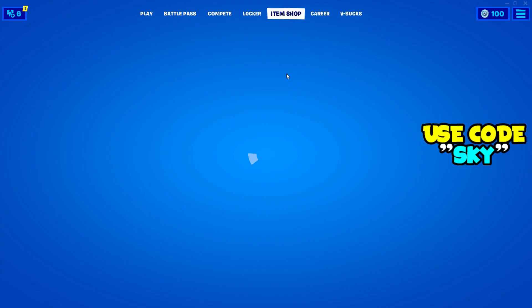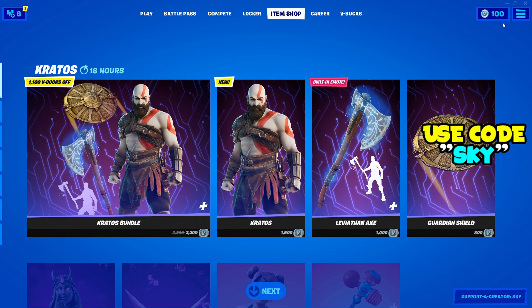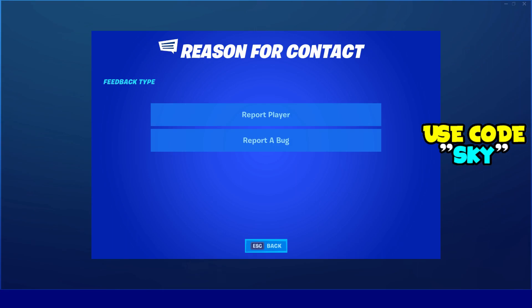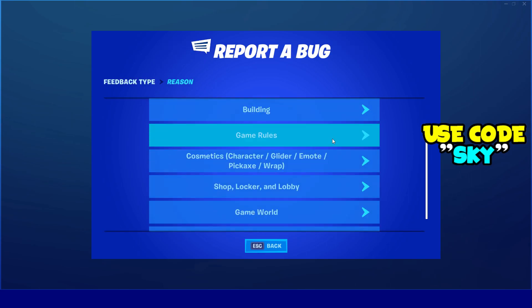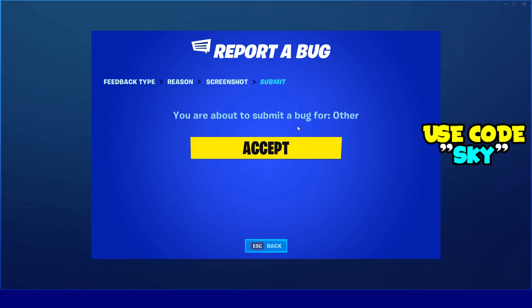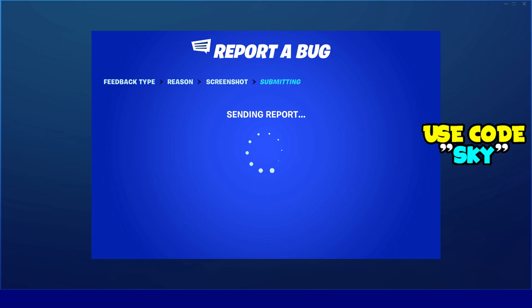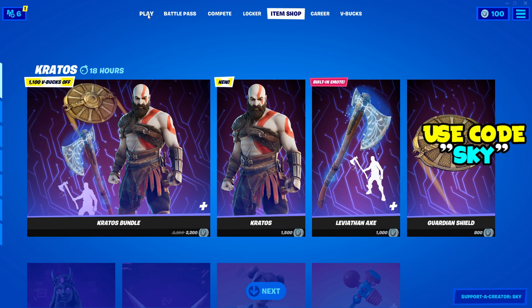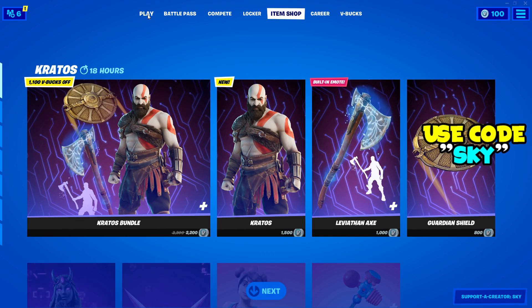Now there is one more step: go back to the item shop. On the main screen, click on the three arrows at the top right, then select the second option which is reporting and feedback. Go ahead and report a bug, scroll all the way down, click on other, then go next, next, and accept. Once you accept, a code will be sent to a person to verify you're human and they will contact you in about 24 hours. When they contact you, simply tell them: 'Hey, I loaded up my game, went in, bought the Kratos skin, and it did not get added into my account.' Add any proof you have, and most of the time you will get the skin.